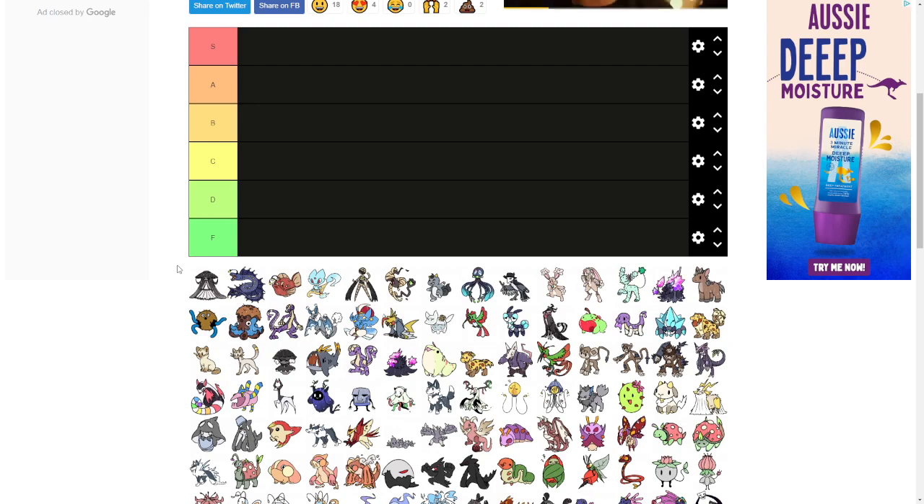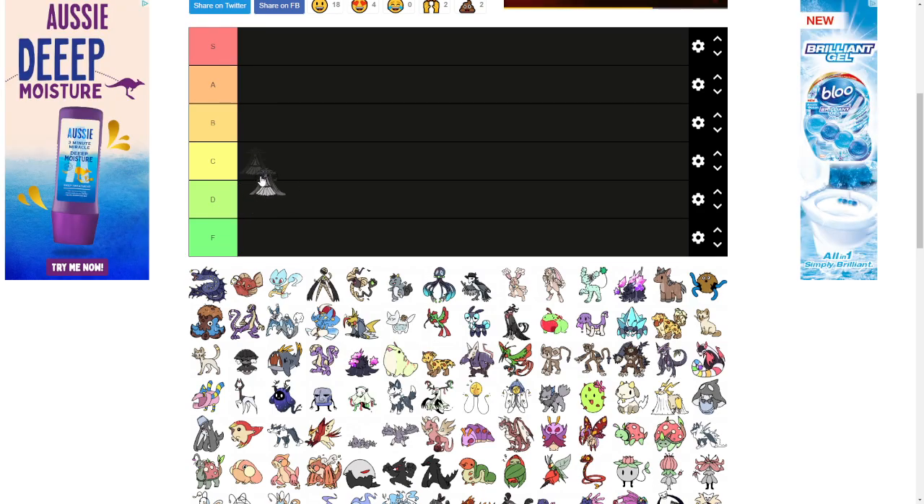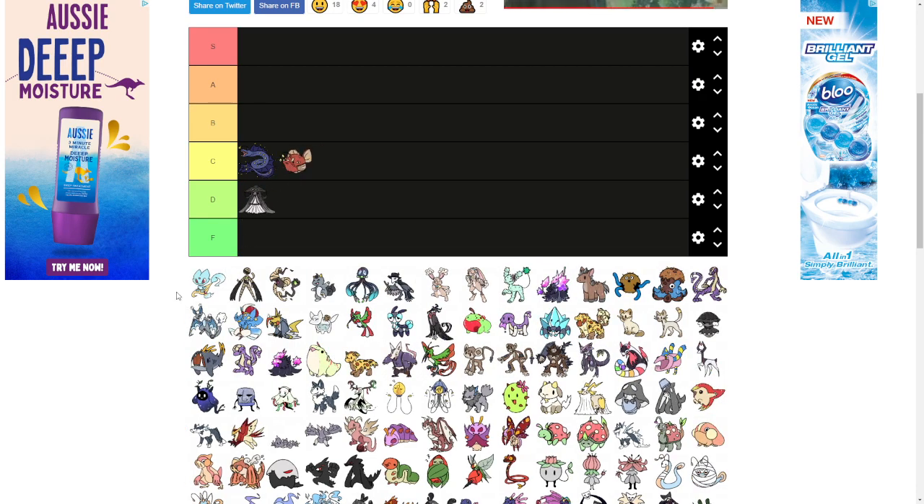I'm not a big fan of Morveil — I just don't really like the idea of it. I'm going to put it in C tier. It's not good and it's not bad either. Abyssant is cool, I'll put him in C tier as well.